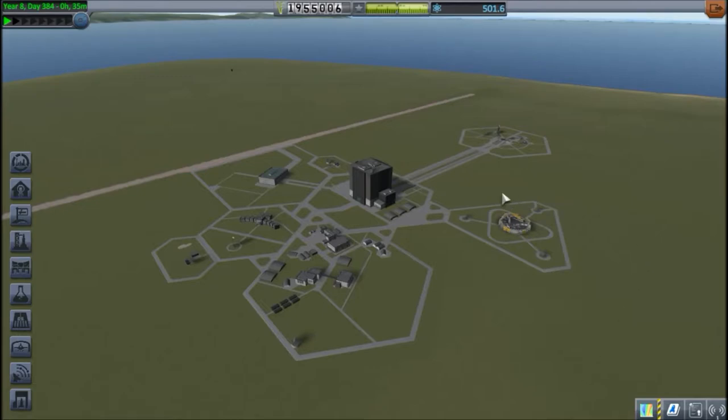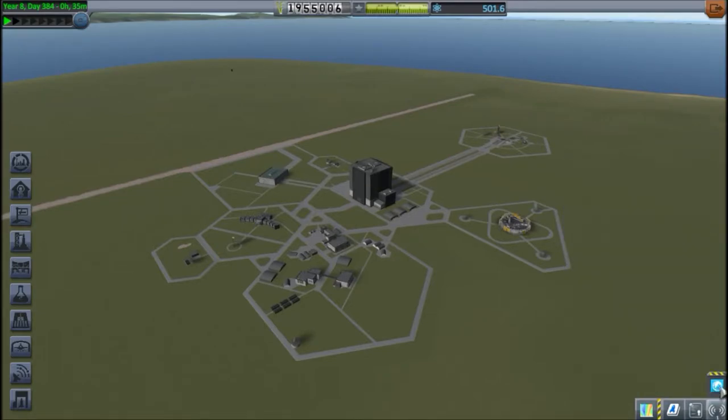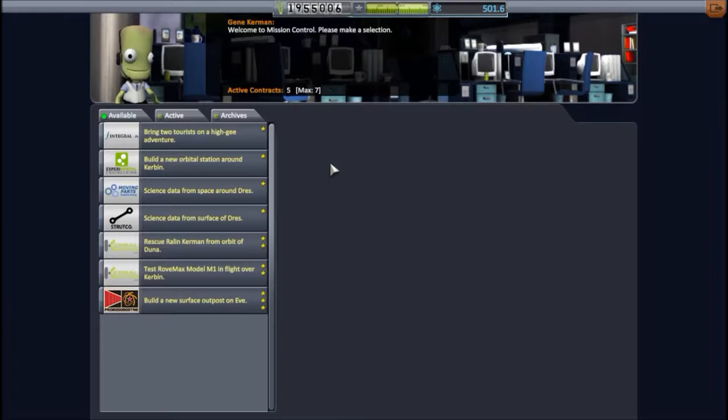So back to the Space Center — I've docked some of the modules around Duna with the space station. I say modules, they're really individual ships. But I've skipped one so I could show it on camera, maybe as a refresher of how to do that around Duna.